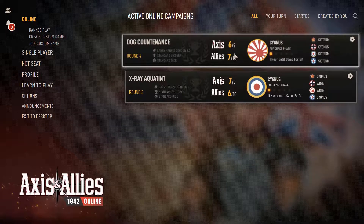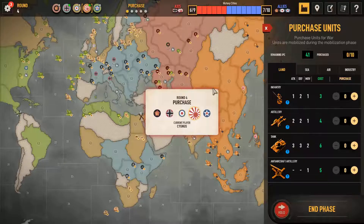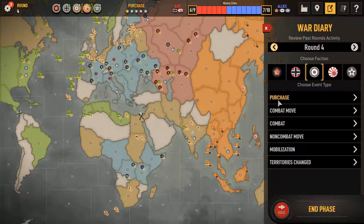What up? It's your boy Brian D coming at you with some more Axis and Allies — my game against SigTerm. I gotta move quickly, so I don't know how much time I have left.